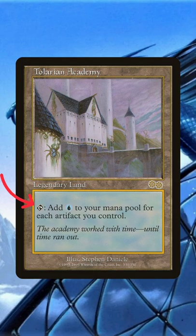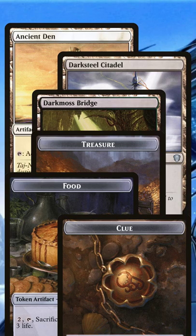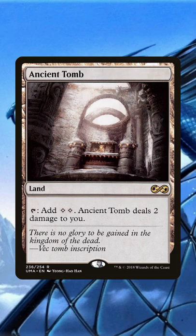Telerian Academy is a superior land without a downside. It simply taps to add a blue to your mana pool for each artifact you control. Artifacts are some of the most played pieces in Commander, many of them being mana producers themselves. Combine that with artifact lands or treasure or food or clue tokens and suddenly Academy is producing a lot of mana with no restriction.